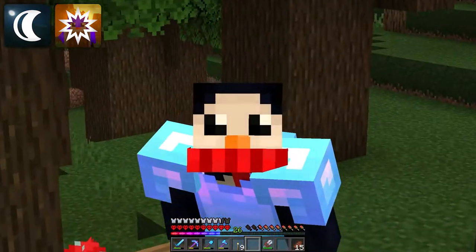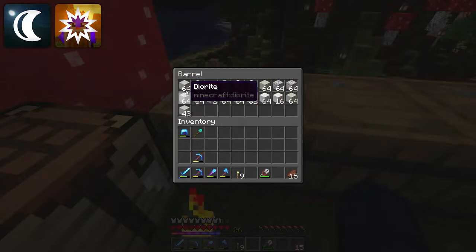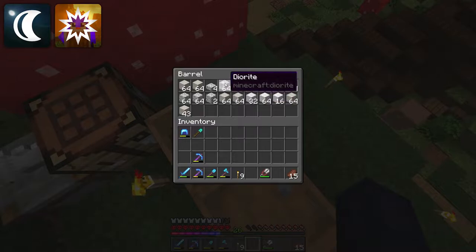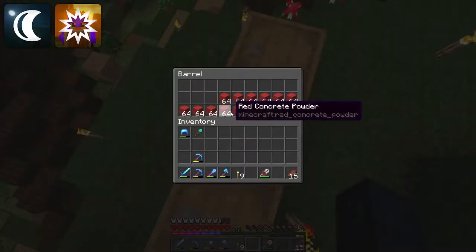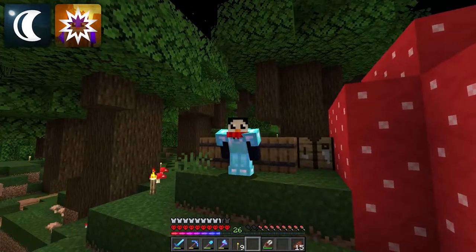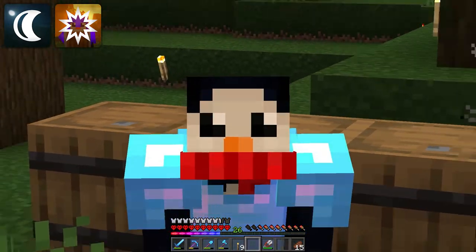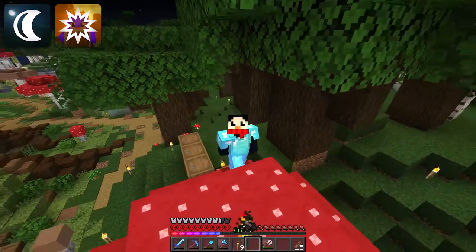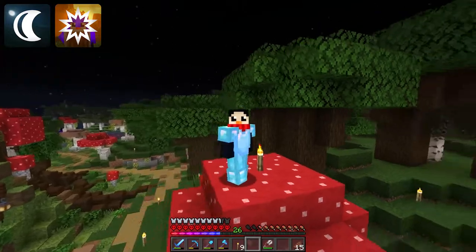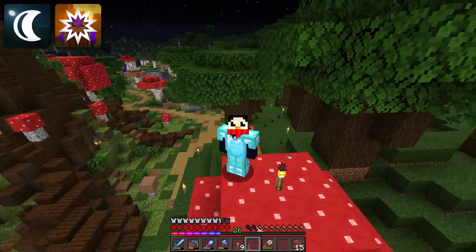Last but definitely not least, as I have been alluding to and as I'm sure you saw in the title of today's video, I have been hard at work grinding up resources. I'm talking mushroom stems, white wool, calcite and diorite, a whole bunch of red concrete powder, and a whole bunch of the red mushroom blocks. We are gonna be working on a very, very large big shroom later in today's video. But I still need to do a little bit more prep work before we can get to that.